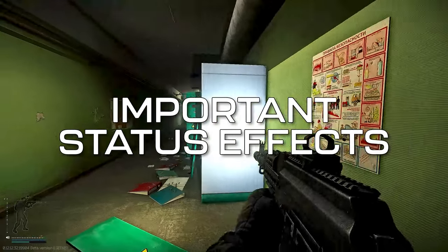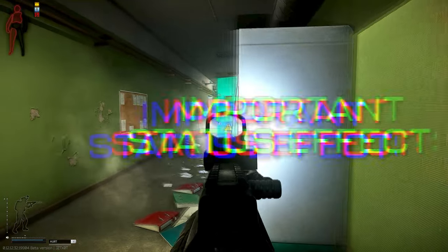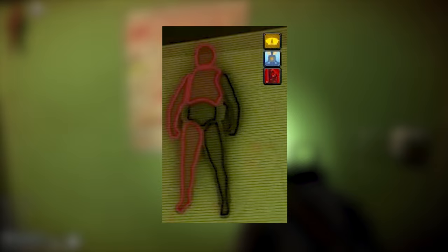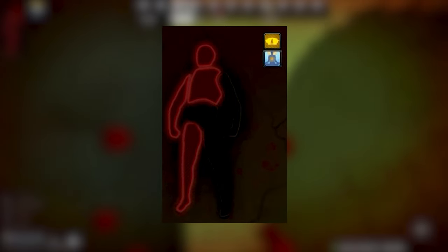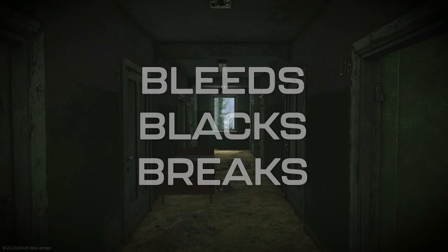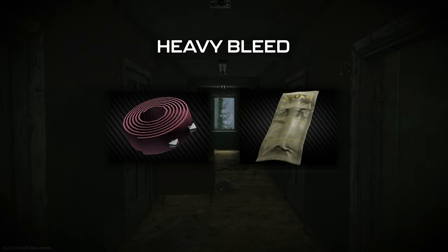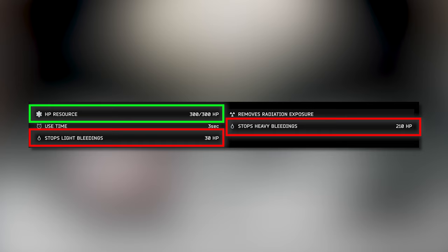Tarkov has many health-related status effects in the game, which will take a bit to learn for beginners. Think of it like how many combat systems are handled in MMOs — certain attacks can cause you to receive a certain status effect, and you'll then either need to wait on it to go away or counter it with a consumable. The most essential status effects you need to learn are bleeds, blacks, and breaks. Bleeds can exist as either light or heavy and slowly drain health until they're stopped. Light bleeds are stopped using bandages, and heavy bleeds are stopped by using tourniquets or hemostats. Bleeds can also be stopped using most medkits, but a significant amount of their durability will be consumed in the process.